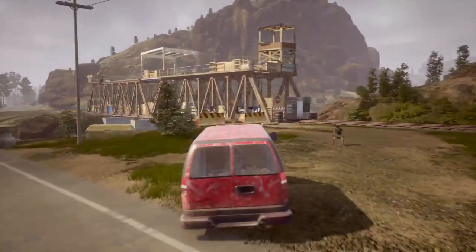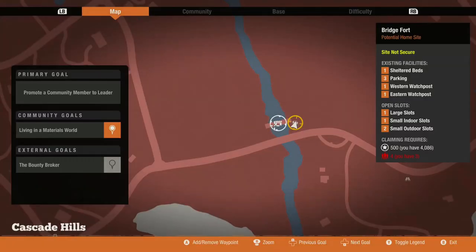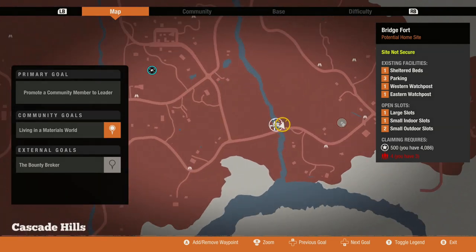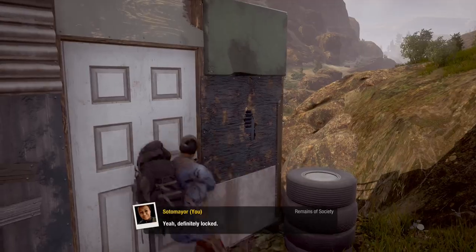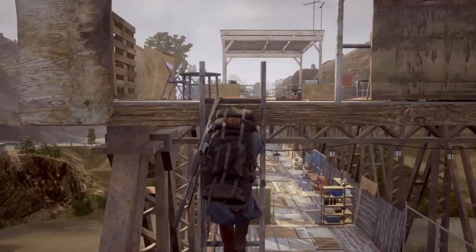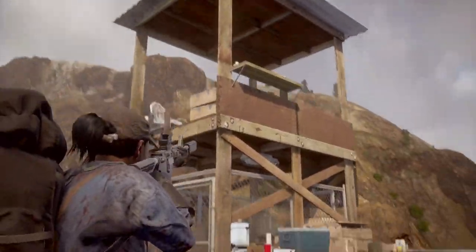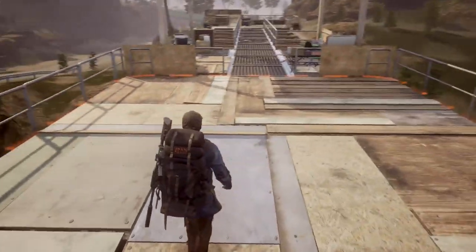Starting off we have the Bridge Fort, and man, the PTSD is kicking in — I'll explain why later. If you want to move here it's going to require 500 influence and four people. This base offers three parking spots, clearable shelter beds, two watch posts that work as watchtowers — a west and an east one — one large slot, one small indoor slot, and two small outdoor slots.